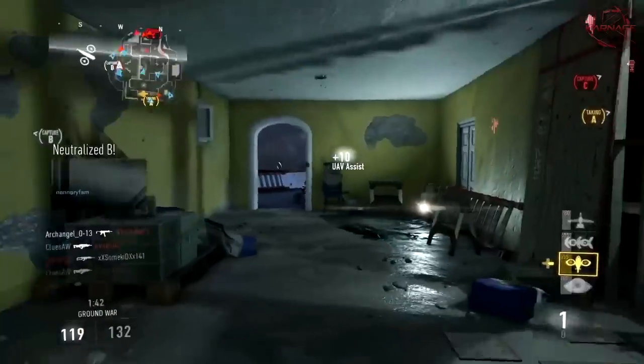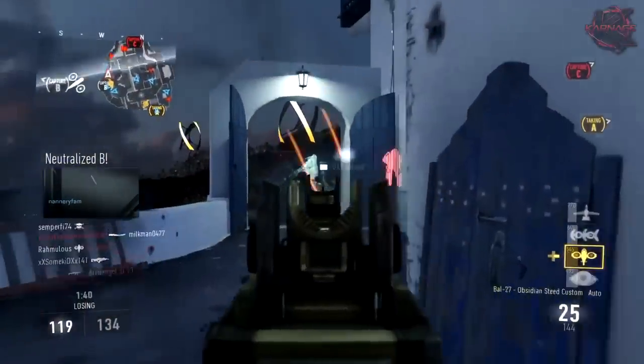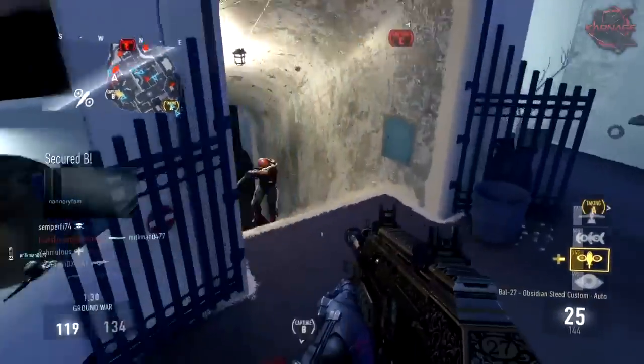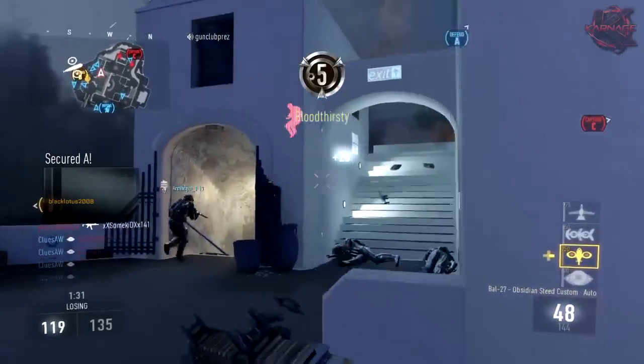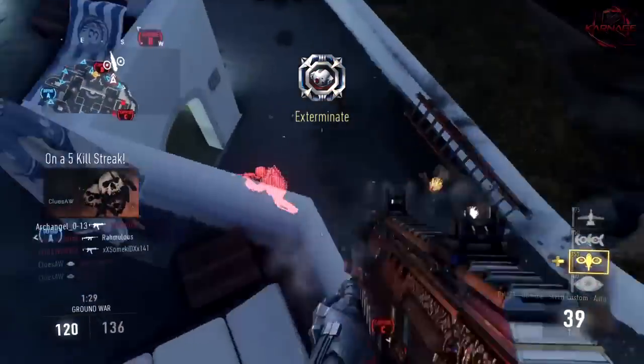I actually have a description I can read for you. It says: spend your supply drop credits here to purchase advanced supply drops or a special weekly item. You can receive more supply credits by redeeming loot items for these points instead of XP.